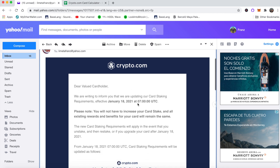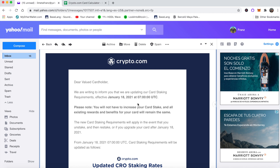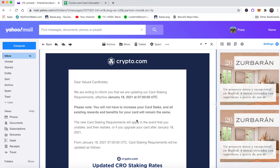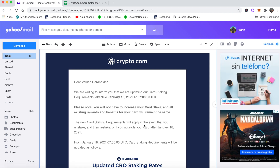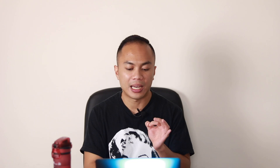If you already have CRO staked, this may not affect you. For example, I have the Jade Green card and I only need 10,000 CRO because I'm grandfathered in — currently new users need 25,000. If you have your CRO staked already, it's not going to affect you. It's only going to affect you if you unstake your CRO after the January 18, 2021 deadline. As the email states: 'You will not have to increase your card stake, and all existing rewards and benefits for your card will remain the same.'